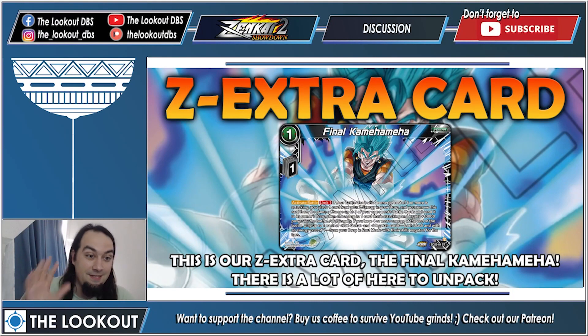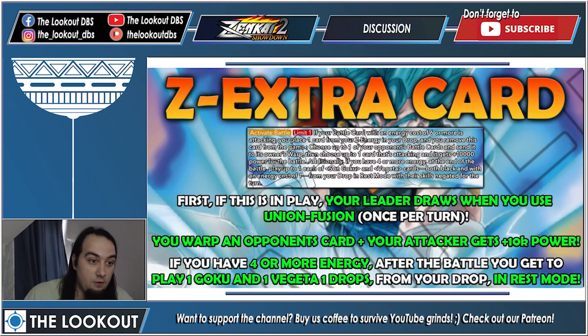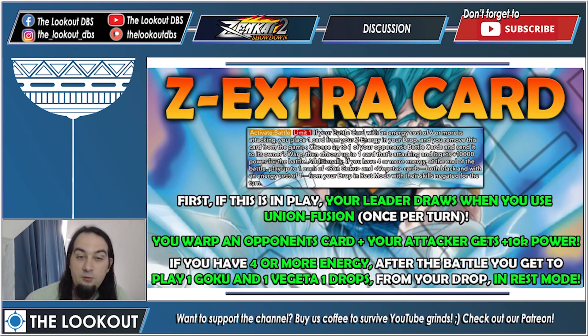We also have a Z card: the Final Kamehameha. There's a lot to unpack. First, if this is in play — and it should be — when you use union fusion your leader draws. When you use this activate battle, you warp an opponent's card and your attacker gets plus 10k power. Then if you have four or more energy after the battle, you get to play one Goku and one Vegeta one-drop from your drop in rest mode, allowing you to use union potara once more. You invest once in a Z extra card and after that it's just a free draw plus free plus 10k whenever you need it.